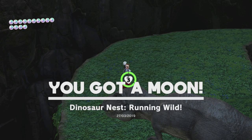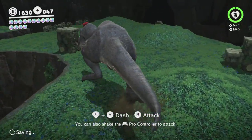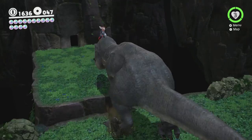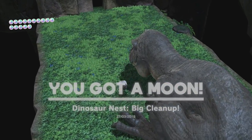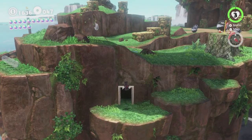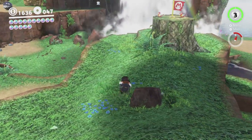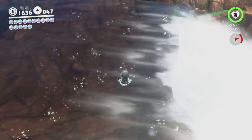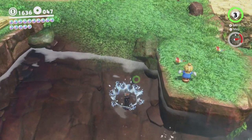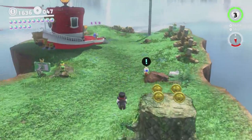We get healed up, because that's one of the things getting a moon does. And we're done in here now - that's all we have to do. So that should be 17 moons. We can do the free-running. There's that timer challenge, so that's two more. We can talk to Peach. I don't know if we have to open the moon rock for that to happen. I don't think we have to open the moon rock for it to show up.